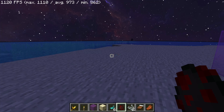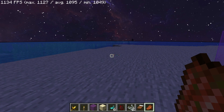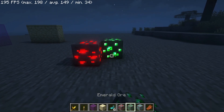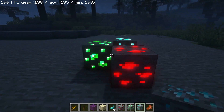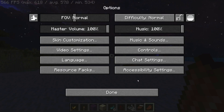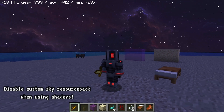The only thing missing from this pack is glowing ores. If you're looking for glowing ores, I would recommend using a shader pack like Complementary Shaders, which allows you to have glowing ores in your Minecraft game. Just go to the options menu, click on video settings, click on shader packs, drop the Complementary Shaders zip file inside the shader pack folder, enable it, and you should have glowing ores as well.